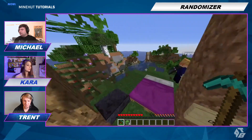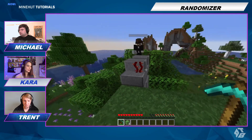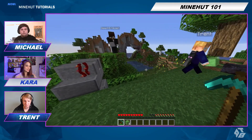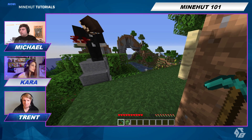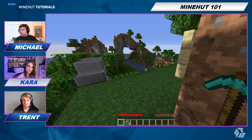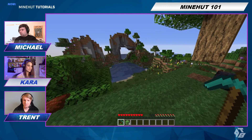One thing bad about randomizers: if you're trying to beat the game, it could end up that you don't get your blaze rods until you're in the End — like you get them from end stone. So you can actually get to the place you need the items to get to the place you need. What you can do is go into the config file and manually change like a dirt block into blaze rods if you need to. So if you have a game you're doing and you want to make sure nothing is messed up, you can do that instead.